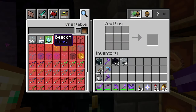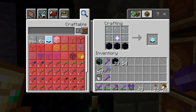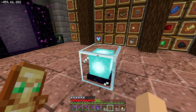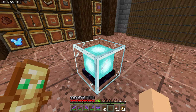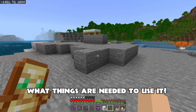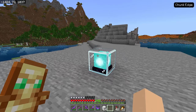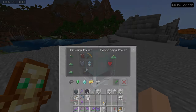Now that we have everything we need, we can craft what is arguably the most powerful block in the game — and there we go, we have ourselves a beacon. There's a lot to know about beacons so let's take ourselves somewhere to actually build a beacon base and talk about it. The beacon on its own isn't doing much — we need a beacon base first.